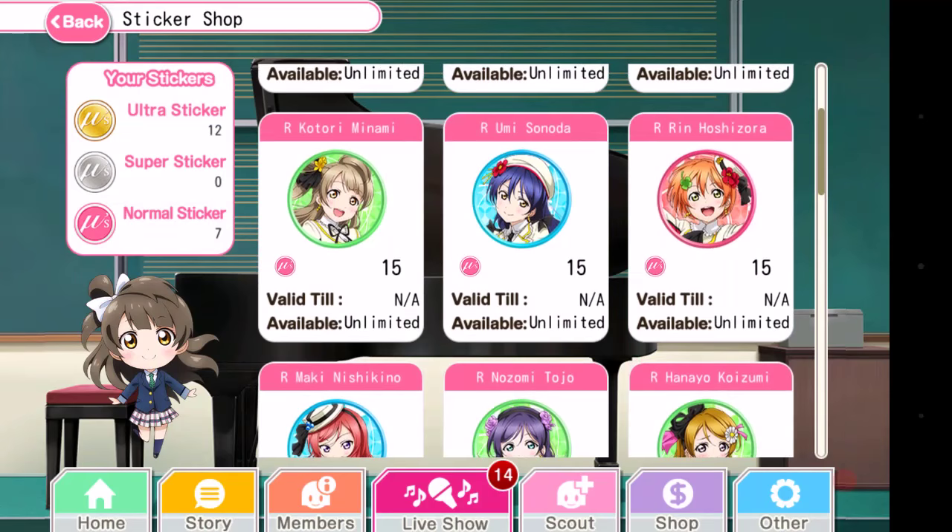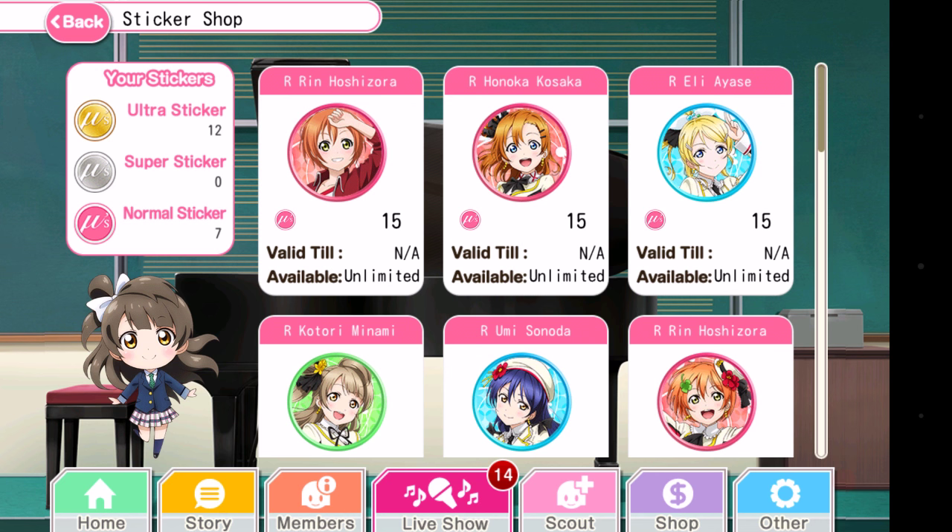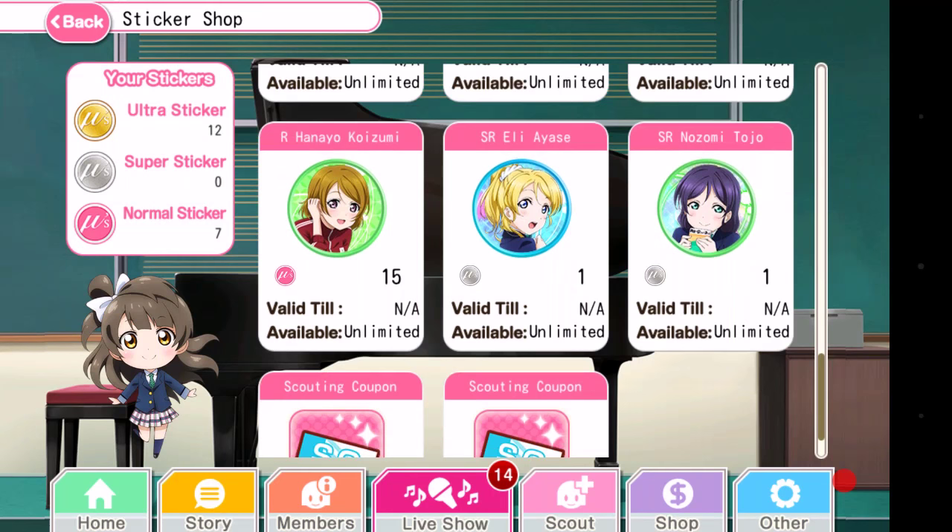If we go up here, they're all NA and unlimited. Once the UR rotations come in, there will be an available-until date for a whole month — so if it comes in on the 1st, it will leave on the 30th or 31st. But it will come back eventually. The rotations are a month each, so they're not just going to go away forever.